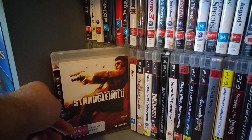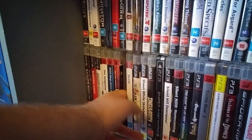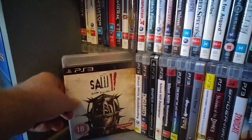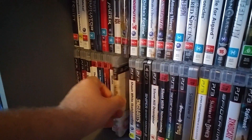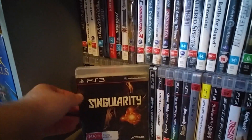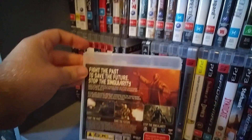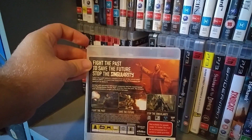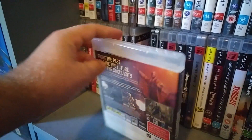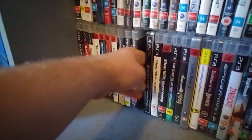Stranglehold — it's like Max Payne 3 before Max Payne 3, a rip-off of Max Payne. Skate. Saw 2. Shaun White Skateboarding. Singularity — a first person shooter set in an alternate version of the world where the Nazis won. You go back into the past to kill Hitler; you get secret powers that control time. It's interesting.